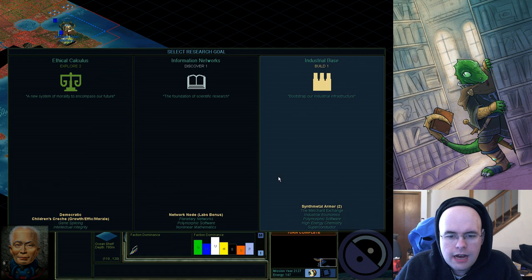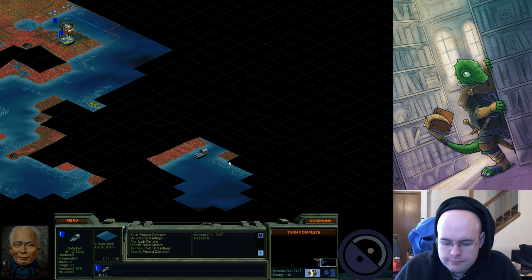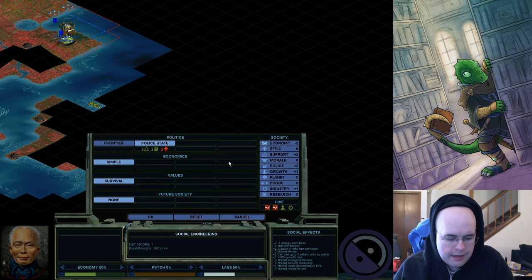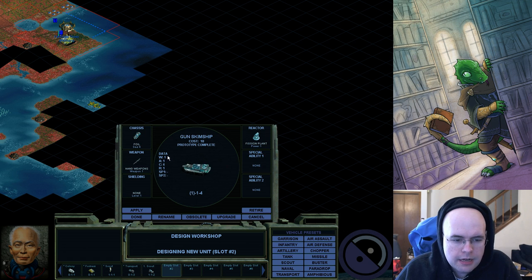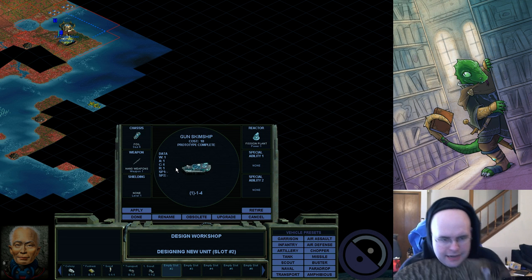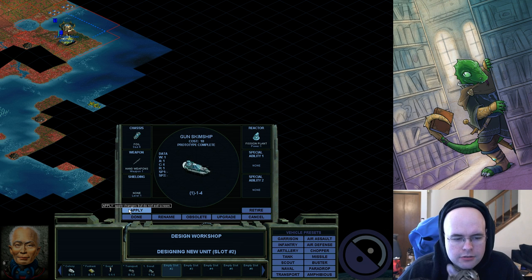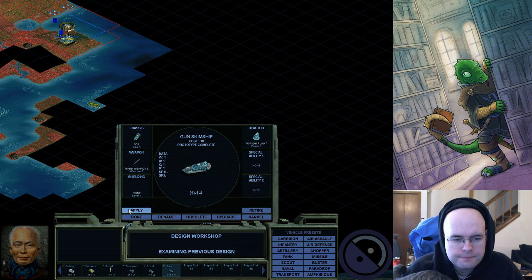I'm going to go ahead with Information Networks so I have network nodes. This is the basic ship unit — it's basically a scout called a gun skim ship, because scout is apparently too short. I'm going to have one of these since I can always use a scout unit.